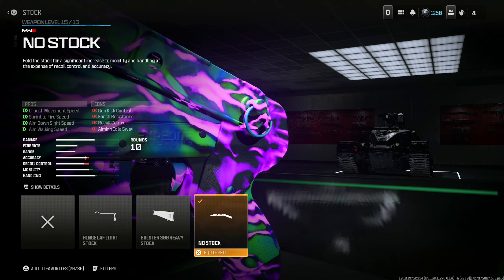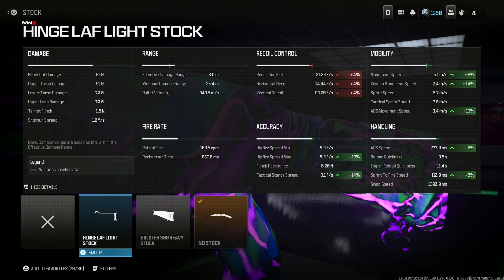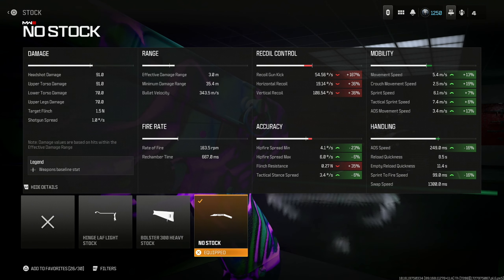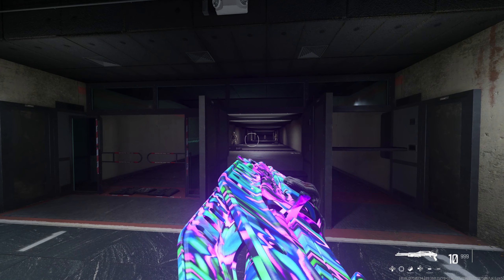Finally, put on the No Stock for crosswind speed, sprint to fire speed, aim down sight speed, and aim walking speed. Look at the mobility and handling increase — there's nothing else I'd rather have on there. There are so many benefits, even for accuracy. When using this weapon, one thing to keep in mind: you need to have it in attack stance mode.